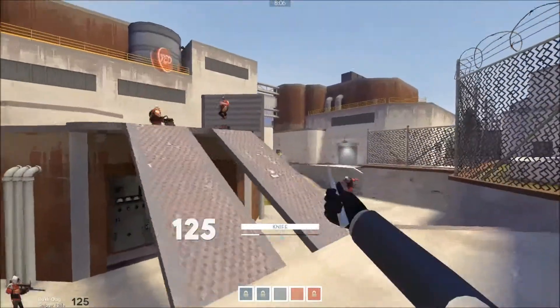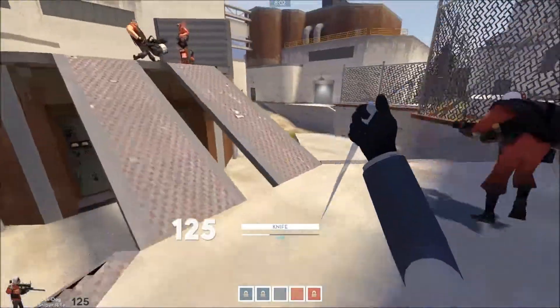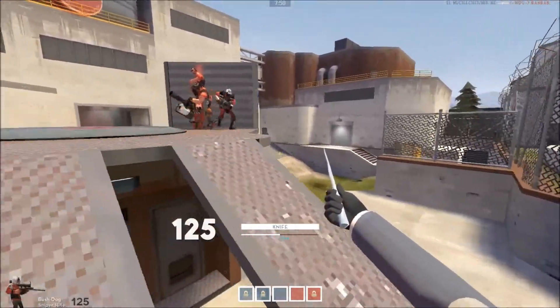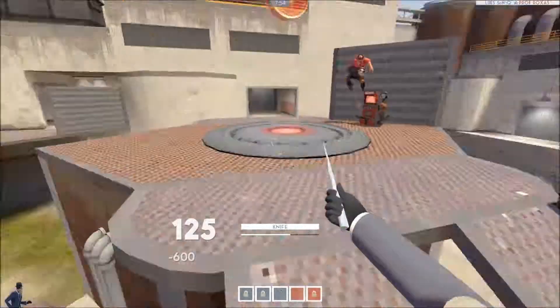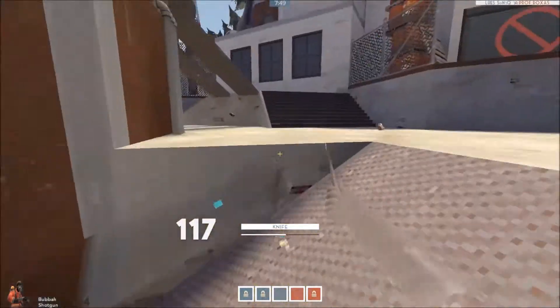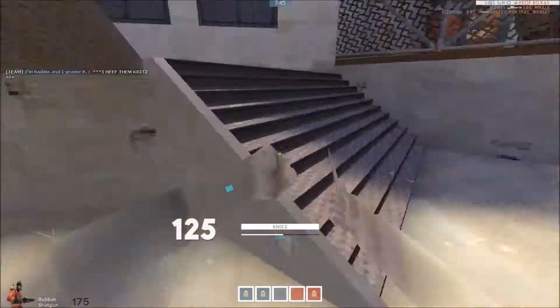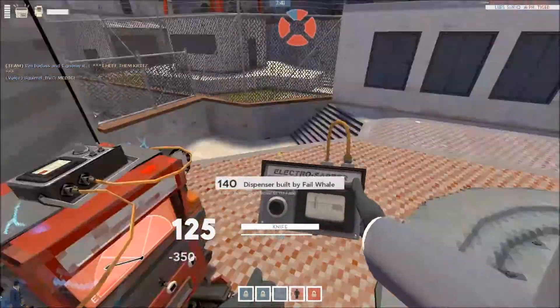With the Dead Ringer you can do quite a lot of acting, but you must not forget you can do the same with the Invis Watch. Here I skip the demo since I really just want to get the heavy out. My sniper helps make them bleed. I bump into the heavy so I pretty much have to go for the stab — I was lucky enough to get him down. The sniper gets the engineer and the demo is all alone. I hope he's distracted, and he was, so I go for the stab.